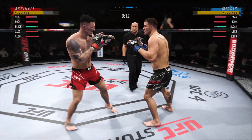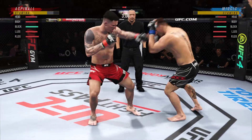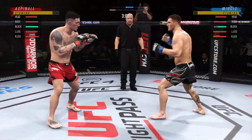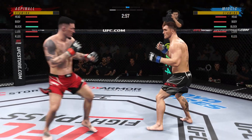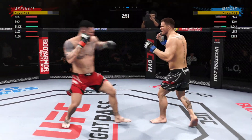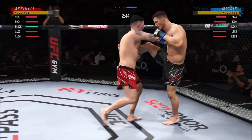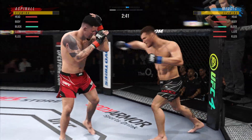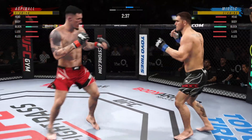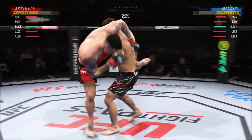I'd take Stipe down but I feel like I'd just dominate him. With Tom Aspinall, 93 top game and 95 submissions — the man is going to be a problem. I think he'll be the new heavyweight main. This is one of the first fighters in a very, very long time that's going to make a massive impact on the division.